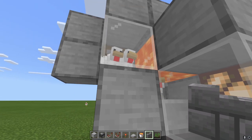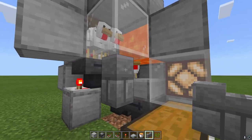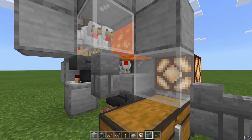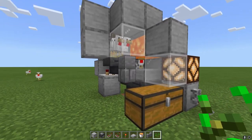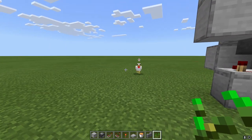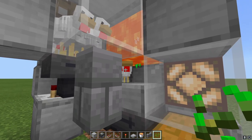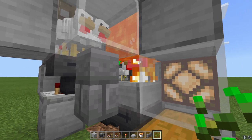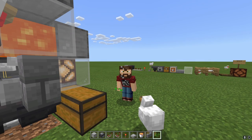Instead of waiting for the baby chickens to grow I'm going to cheat the system a little bit — you guys can actually do this too. If you put like a wall or something right here it'll keep these guys out. We got some eggs popping through, and if you've got yourself a nice wheat farm you're getting a lot of seeds. You can actually feed these baby chickens with seeds and they'll grow faster.